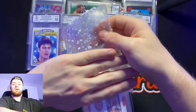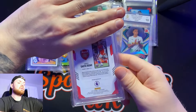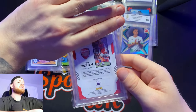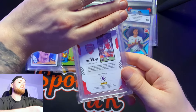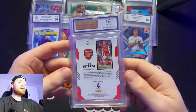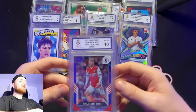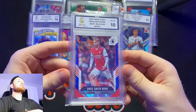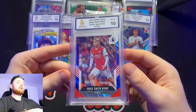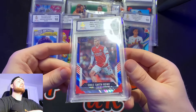Emile Smith Rowe next — if we can get a 10, that would be four 10s in a row. This is the Score card numbered to 49. I'll be happy with a nine, but let's see. No way — four in a row! We got a 10 on the numbered-to-49 Emile Smith Rowe. This will go lovely in an Arsenal fan's collection. Look at that — the blue lava. What a card. What a submission!